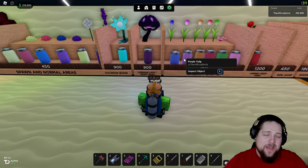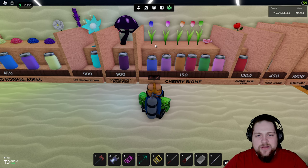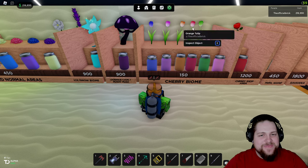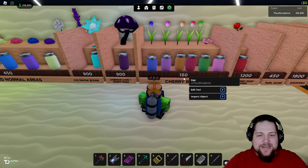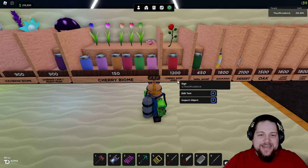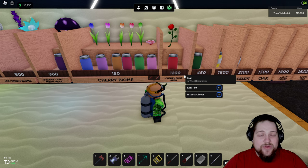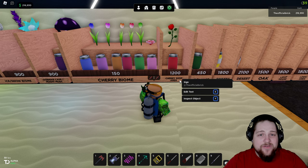The Tulips are mainly for dying — I would not grind those for money, maybe let me know how it is. Rose is pretty good for grinding though, it's 1200 a jar for roses.